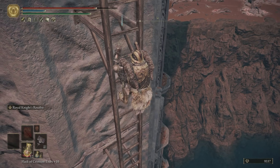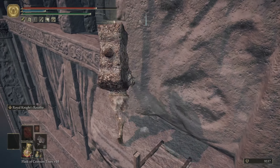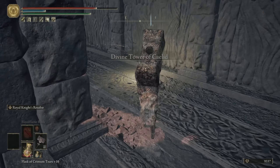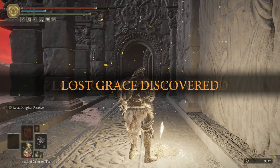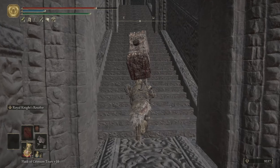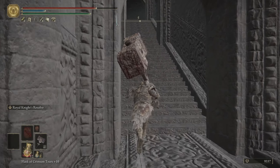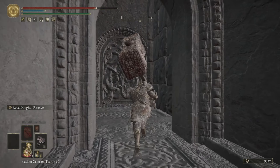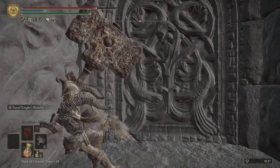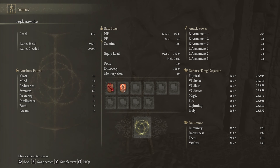From all of these ladders you can come here — doesn't matter which one you choose, but this one is way easier than the others. Just activate the grace. Go down when you need to go there for the boss fight. But before that, we're going to pick up a Radagon's Great Rune, which is going to maximize your HP, your stamina, and your FP. That depends on your build.